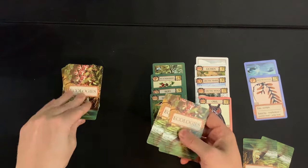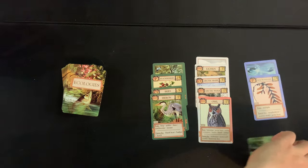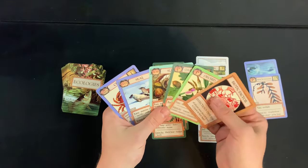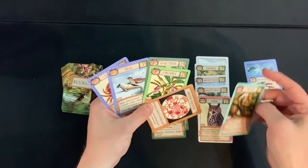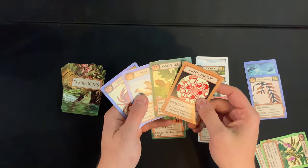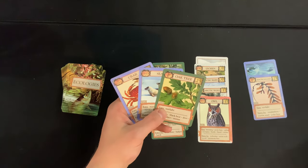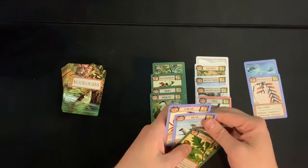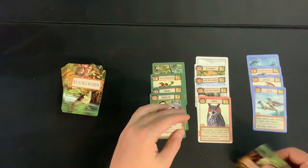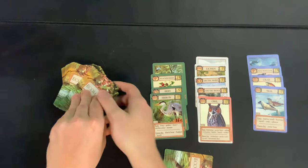Draw four, discard three, play two. Slug — not useful, you're out. Orchid — not great. Biotic factor 'all players must discard down to five cards' — no thanks, easy discard. Playing two C2-C4 cards. Unfortunately our hand size is getting low.